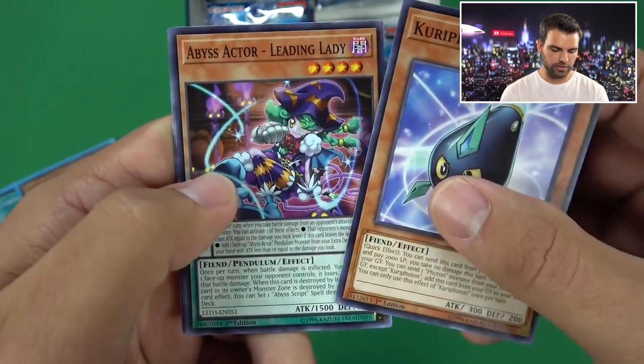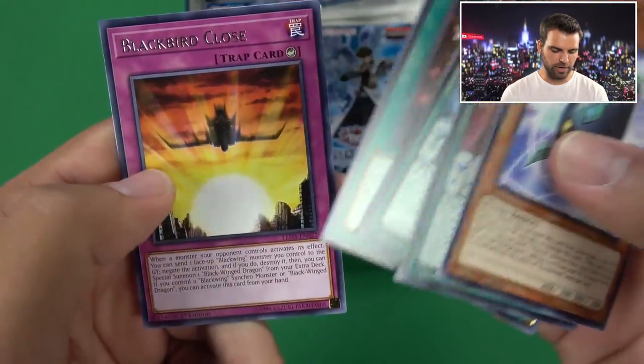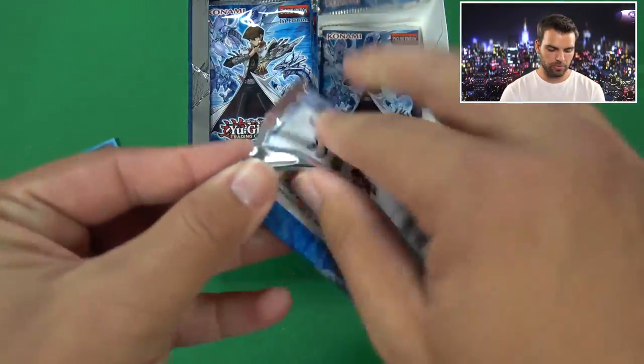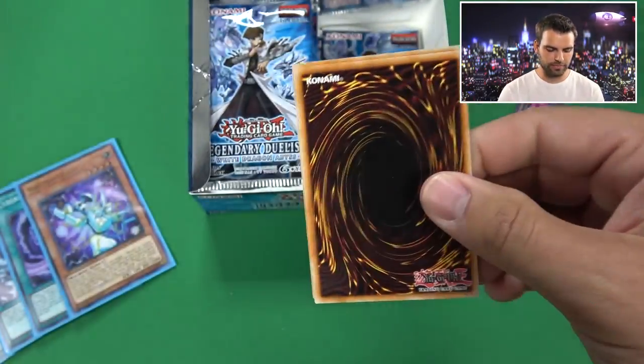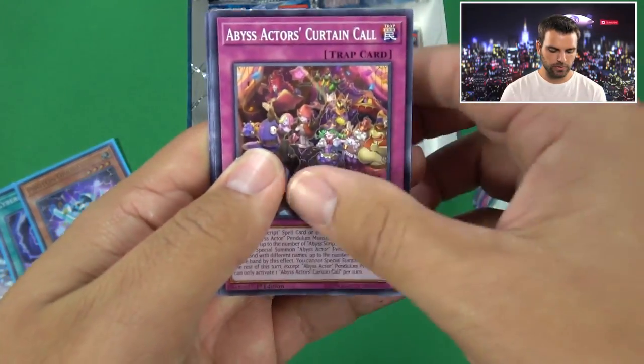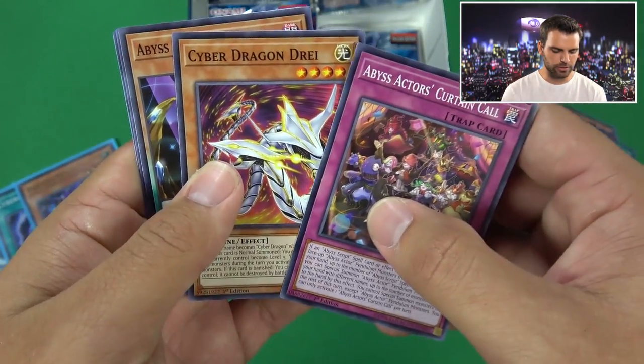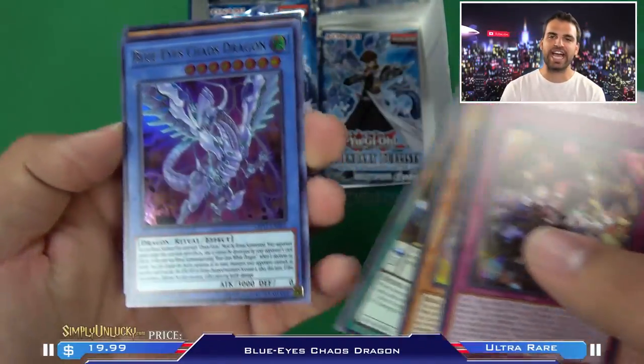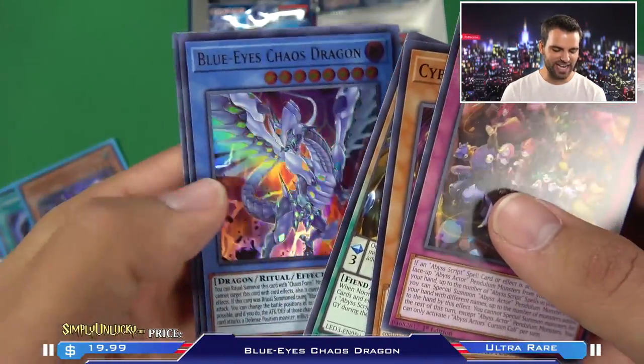Koa'ki Photon, Abyss Actors, Cyber Repair Plant, Black Bird Close. A few more packs on the right side. And oh, baby - Blue Eyes Chaos Max Dragon! Hey-oh. And a Cyber Pharaoh. That's nice.